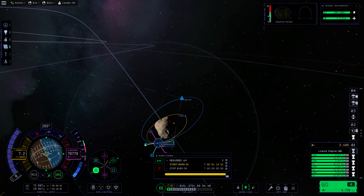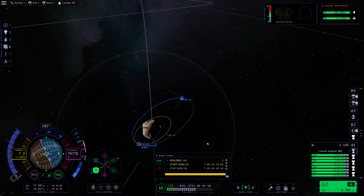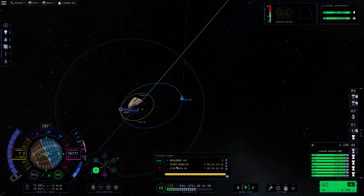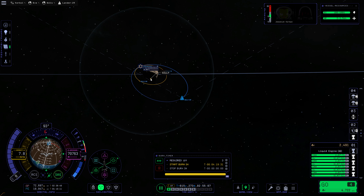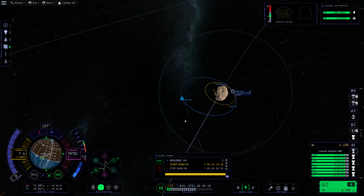Where are we? There's the apoapsis. So right about there — 3 meters per second is what that's going to take. Gilly's gravity is so low. I mean, look at this — we're moving at 7.2 meters per second for orbital velocity. Insane. Well, let's align for that burn, which is going to be somewhere, for sure. It's over on the other side here. Not particularly surprising. I don't want to land with this on the night side of Gilly, so we're going to have to wait until this comes around to the day side. That's reasonably fine.